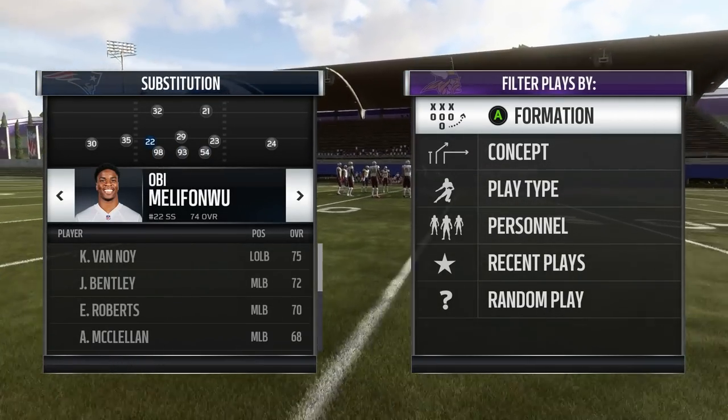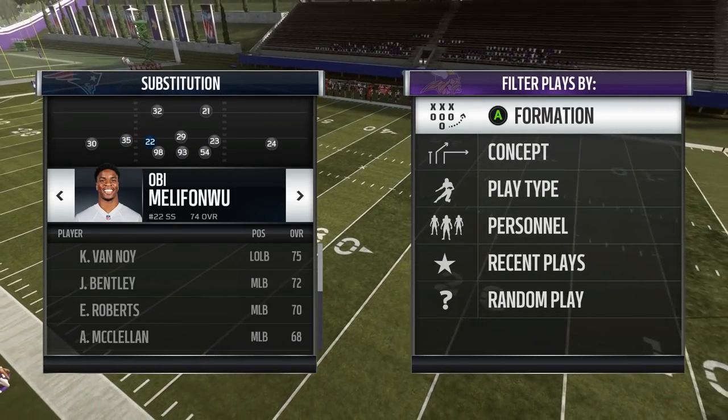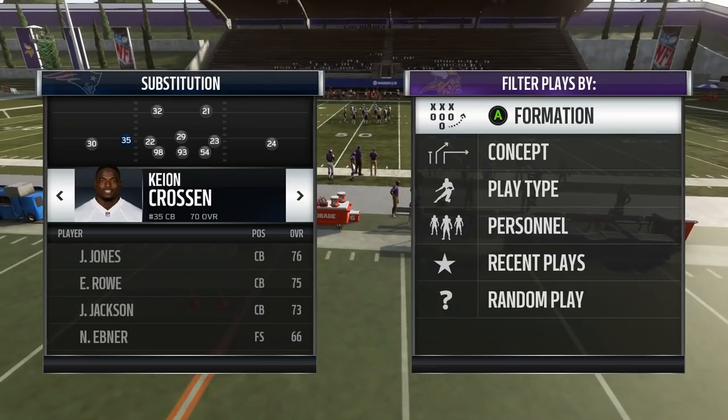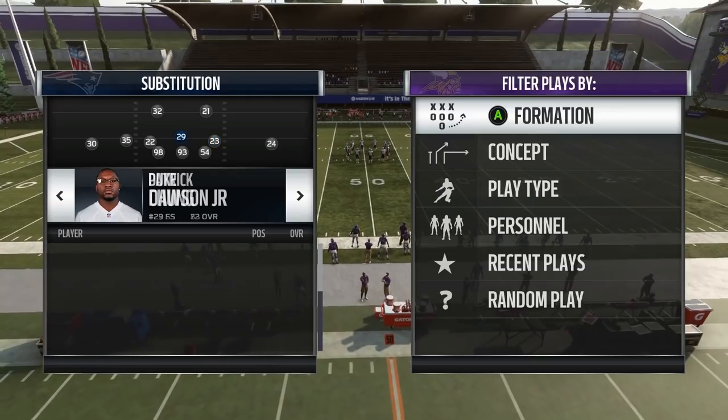I like the Patriots for this defense because they have fast, fast, fast players everywhere. My user is gonna be Obi — you always want that user to be in that left spot. I put Key on croissant; he has 95 speed. We have Patrick, Tongue, Chung, and Duke.